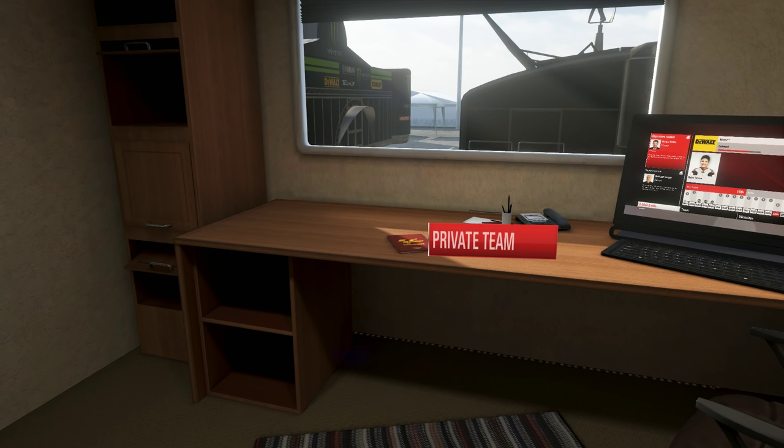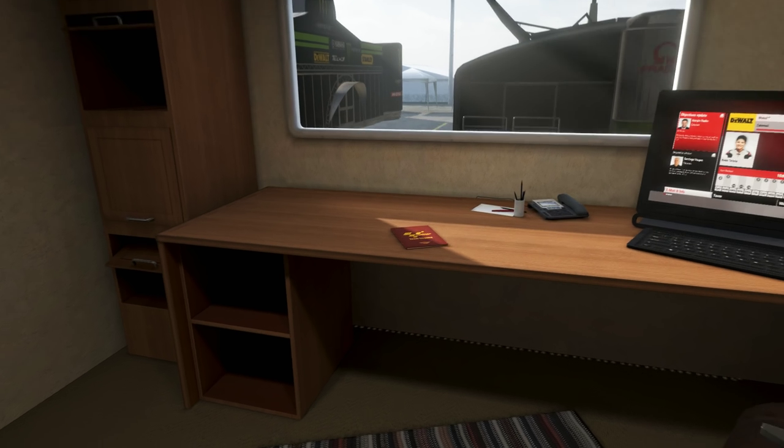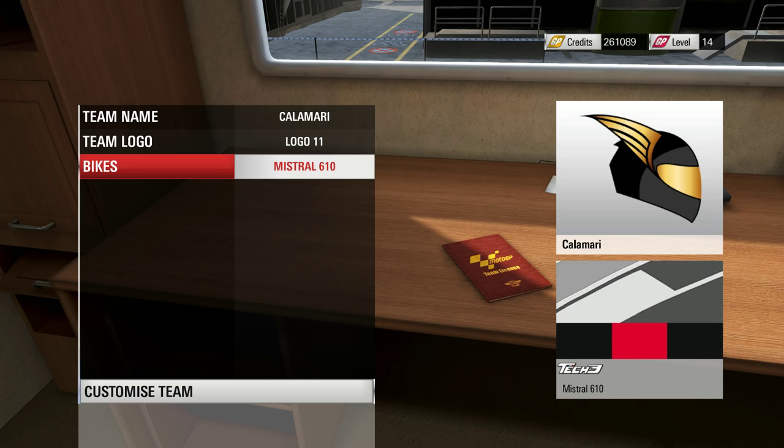Private Team is something new to MotoGP 15. When you sign on with a sponsor that allows you to create your own private team, you unlock this menu. I do not recommend signing with a private team too early, as private teams require you to invest in and upgrade your own bike using credits earned slowly across races. If you sign with an already established team, you ride a more competitive machine and earn credits more easily. Once you have enough credits, go ahead and create a private team for the best bike optimization.